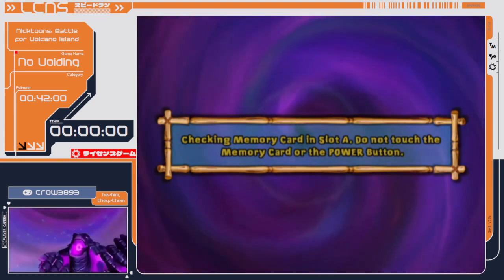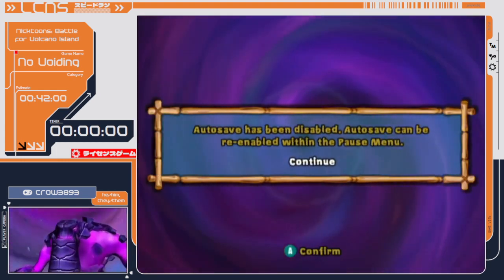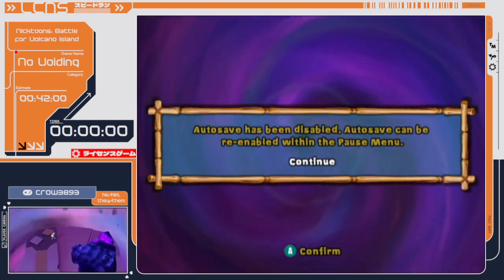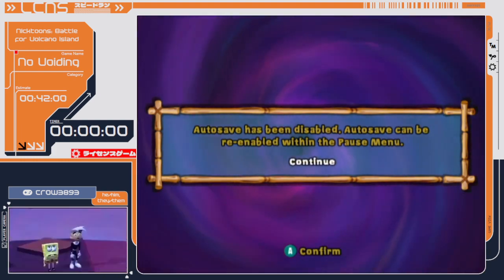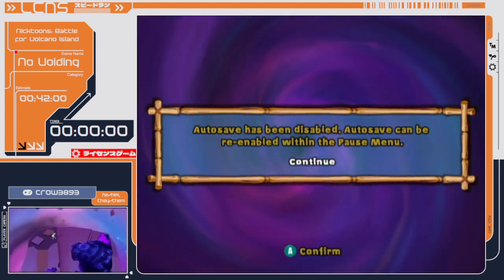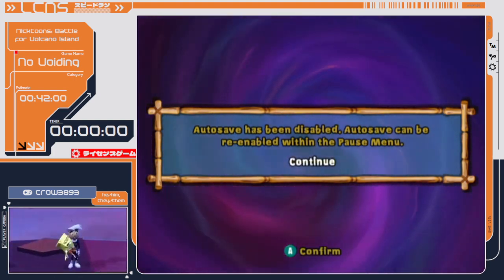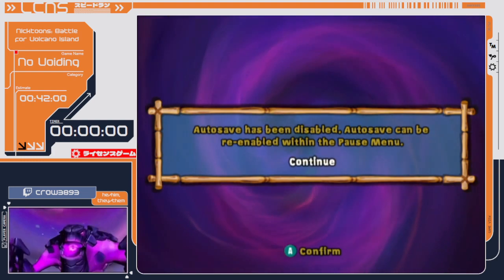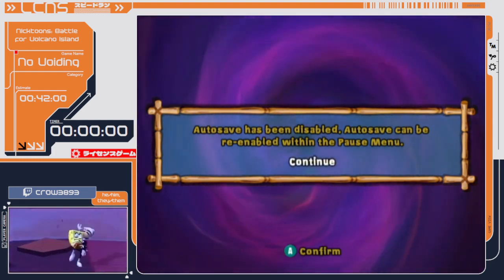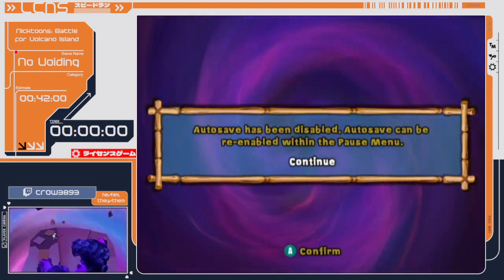It's best to play with a memory card to avoid auto-saving. Alrighty, here we go. Time is actually going to start when I select continue on this prompt. I want to make sure we are good to go with time. I'm going to count down from three, and from there, the time will start. Three, two, one, go.